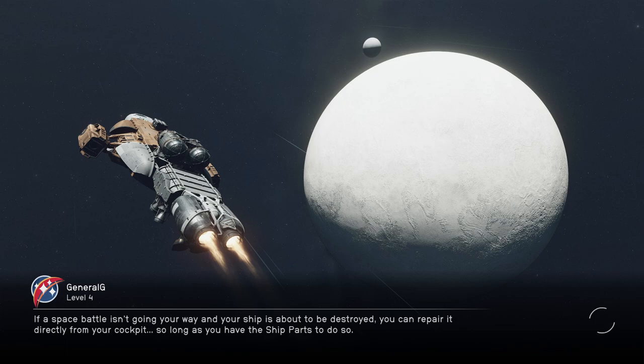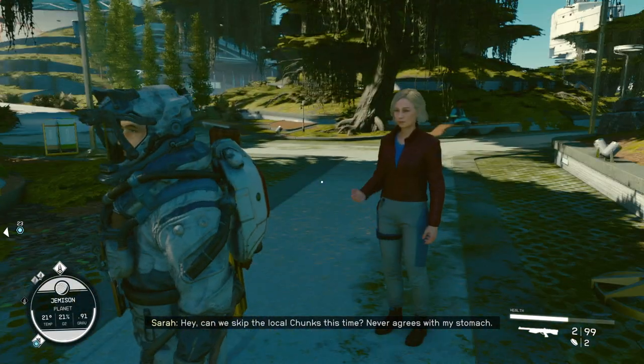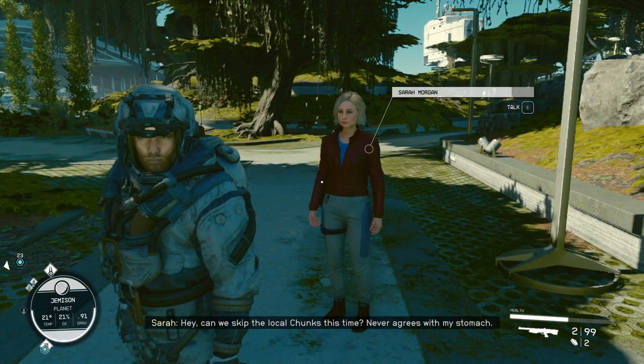We can land at the Lodge — this is all new for me too, so let's continue to check it out. It would kind of make sense that they'd give you a slightly faster fast travel, but hey — can we skip the local chunks this time?